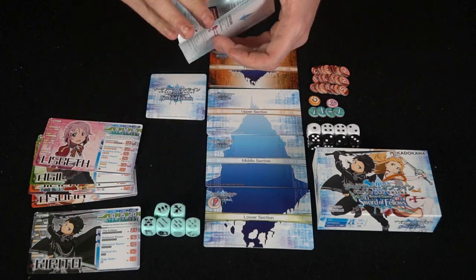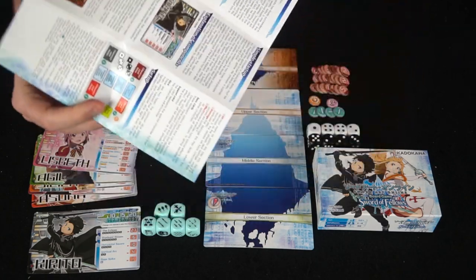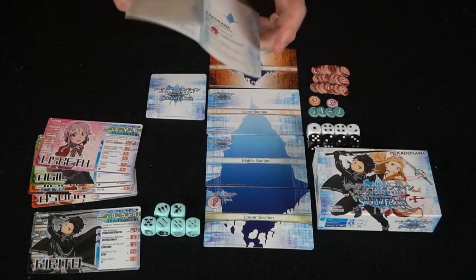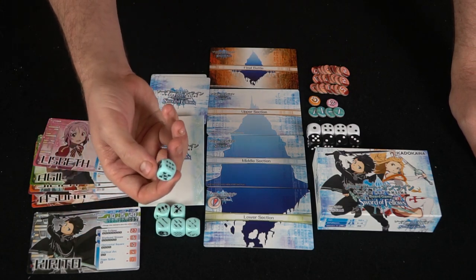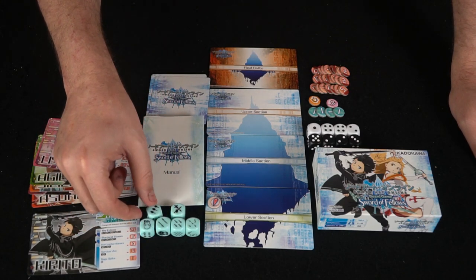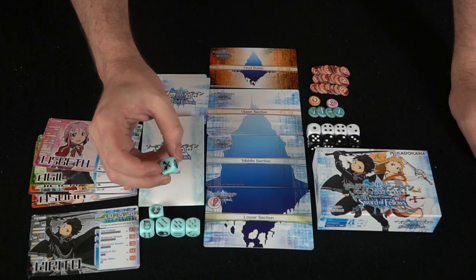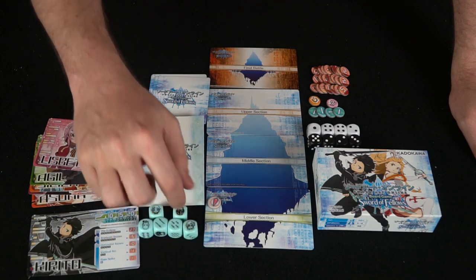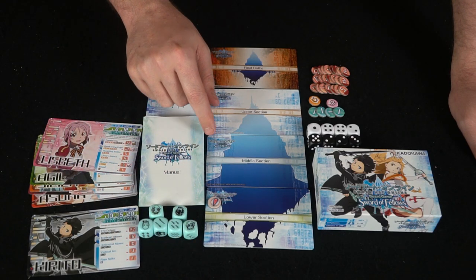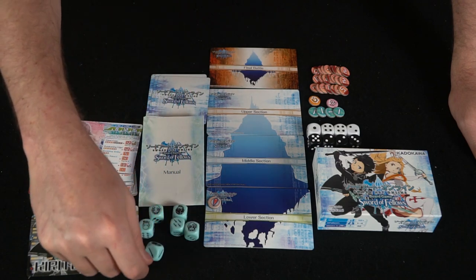It comes with a manual that tells you how to play the game and gives you examples of how to play. It doesn't have a lot of pictures or explanations, but after going through it I was able to understand how to play, and I actually got to play it live as well. These are all individual dice for each character, and to tell which die goes with which, you can look at the character die and see the character's face — so you'll know that's Kirito's die, that's Asuna's die, and that's Lisbeth's.